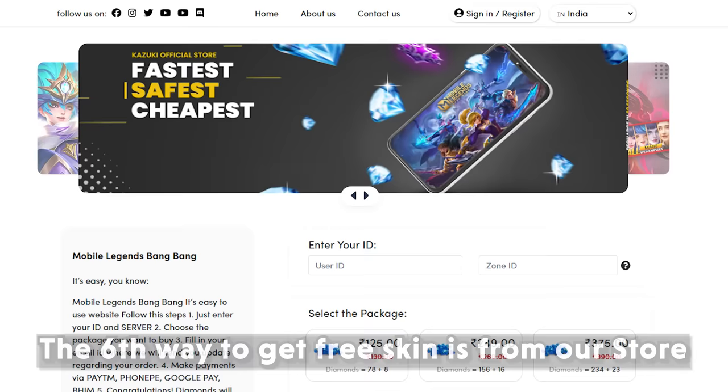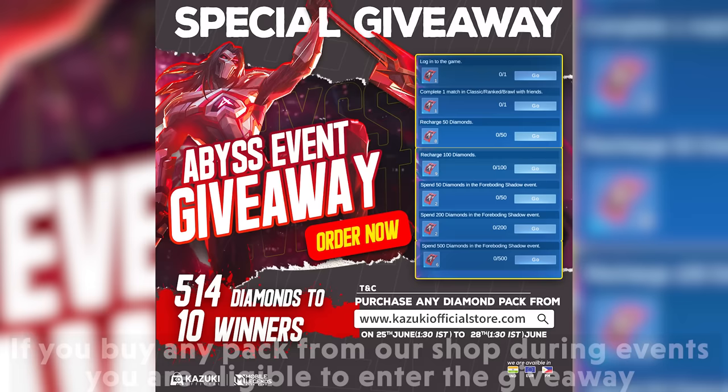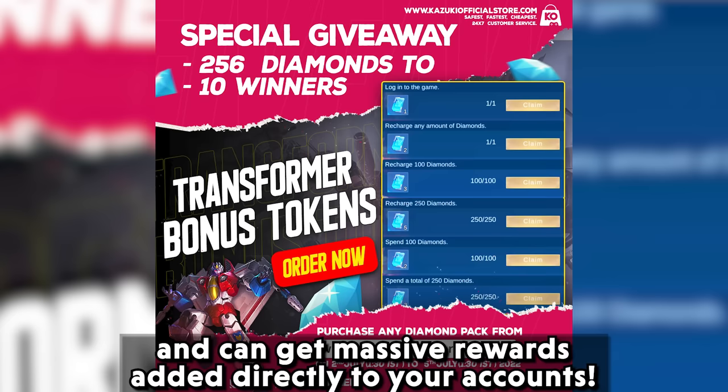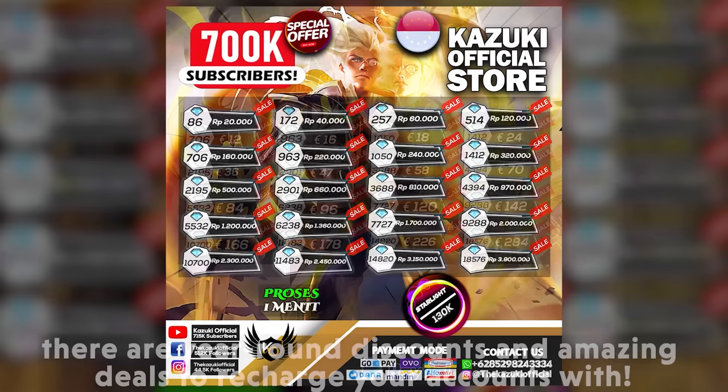The sixth way to get free skins is from our store. There are massive giveaways in our Kazuki Official store as well. If you buy any pack from our shop during events, you are eligible to enter the giveaway and can get massive rewards added directly to your account. So if you haven't used our shop yet, this might be a great opportunity. There are year-round discounts and amazing deals to recharge your account with.